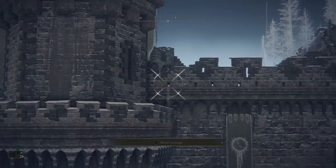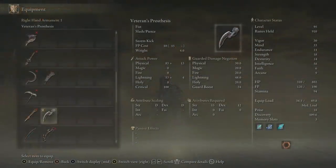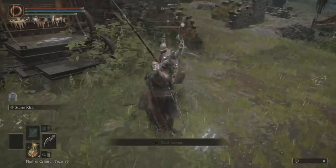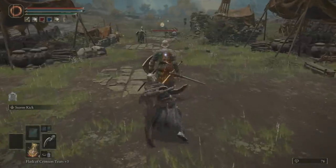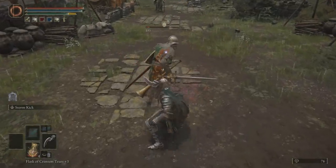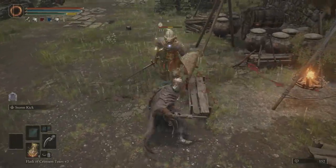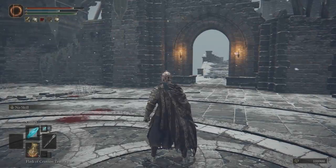You'll get 108,000 runes for defeating him as well as the Veteran's Prosthesis. This is a fist weapon — it requires 15 strength and 12 dexterity to use, and it comes with a unique skill called Storm Kick. The description reads: 'Thrust the prosthetic leg blade into the ground, creating a storm. Follow up with a strong attack to perform a lightning-infused jumping attack.' This weapon is pretty cool — I haven't really dabbled with it too much as I don't rock a build for these kinds of weapons, but from what I played with it, it was pretty fun to use. And you'll also gain access to where you'll have to go to get the other half of the medallion.